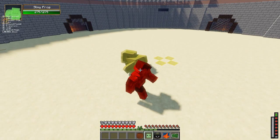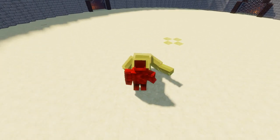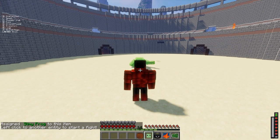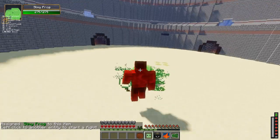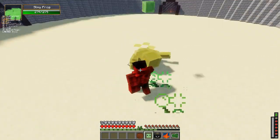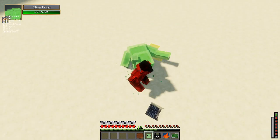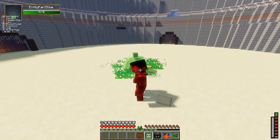Next up we have the Slime Frog Boss thing from the mod - it's a pretty cool weird looking frog. What abilities do we have? Scatter shot - not 100% sure what that does. We'll give it a go, but it doesn't really seem to be doing much damage to this guy. I can't even locate his hitbox.